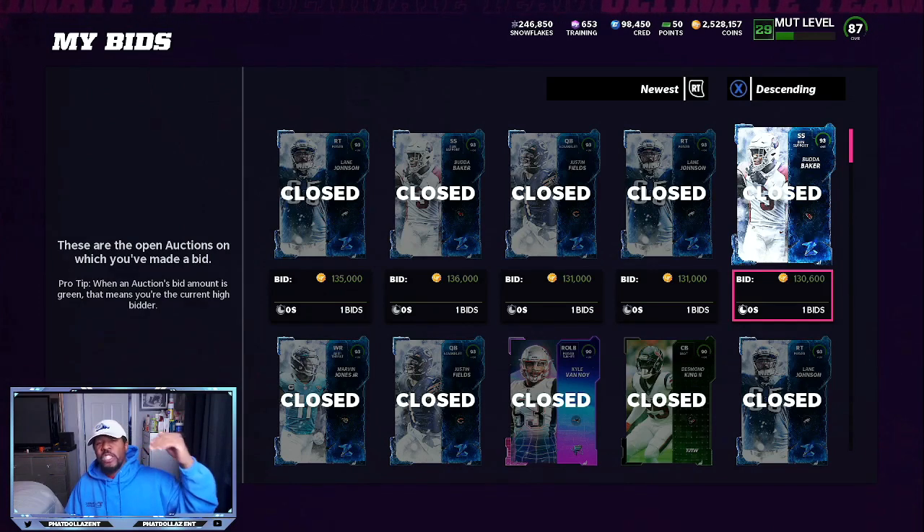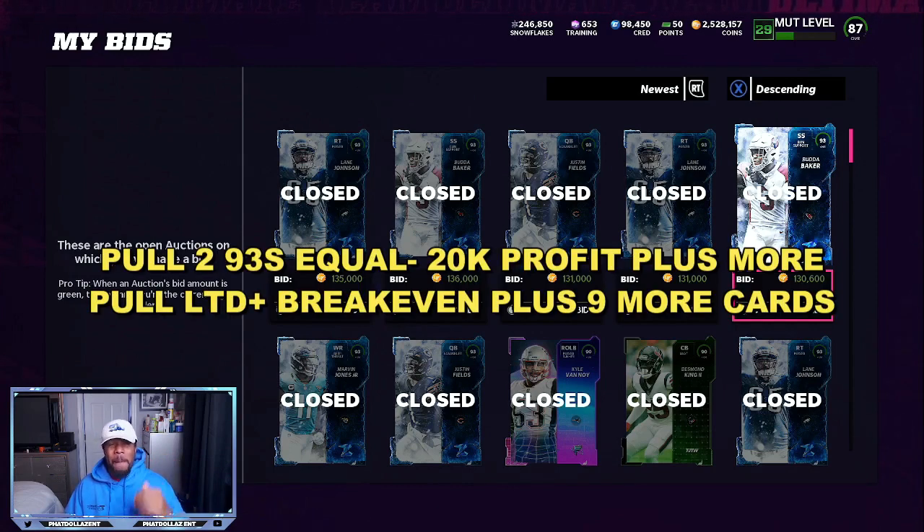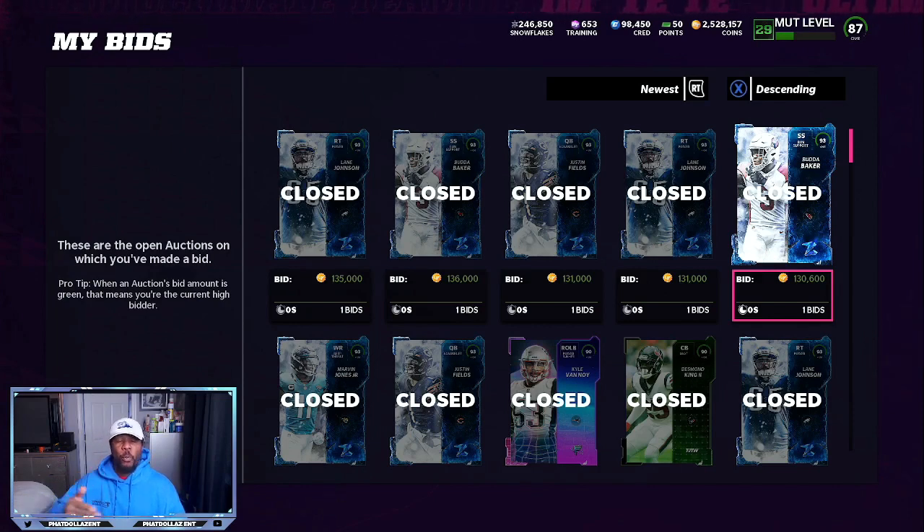Sometimes they go up close to 150, sometimes they stay around 144, 145. So if you are able to get them for 130 to 134, you are giving yourself a great chance at making profit. The Richard Sherman set I showed you guys yesterday is kind of up and down because sometimes his price goes under 300K. You want to do the Richard Sherman set when the power up is at least 45,000, and you want to do the set when you are able to sell him for at least 297K and more.